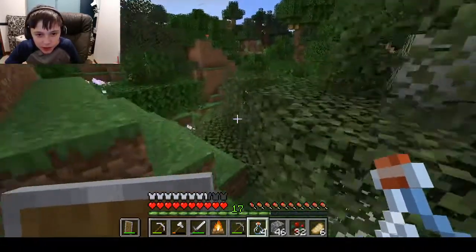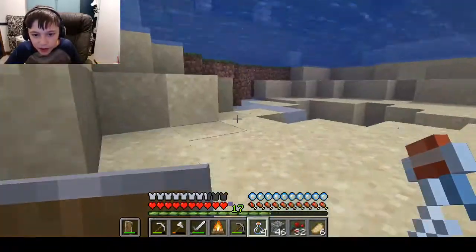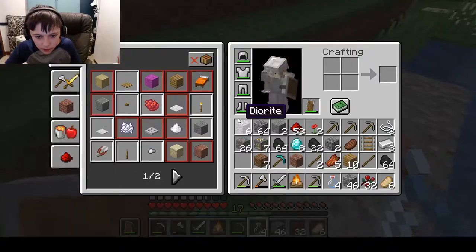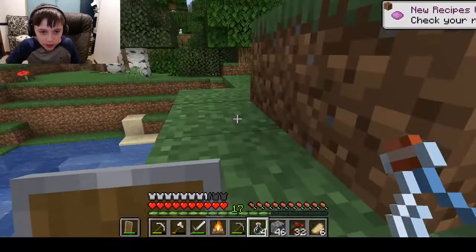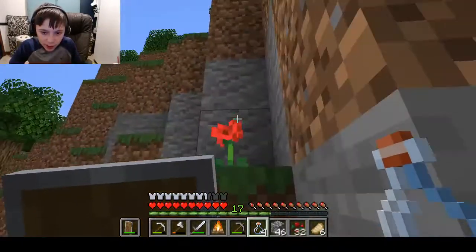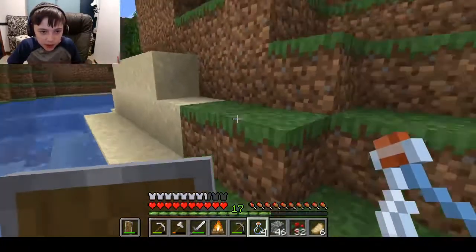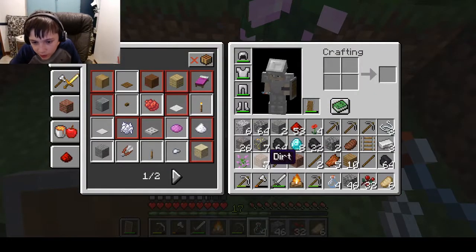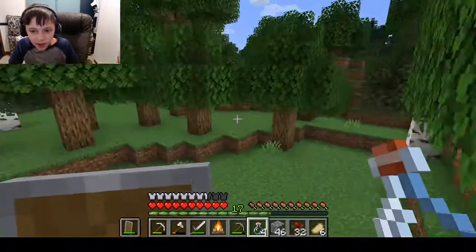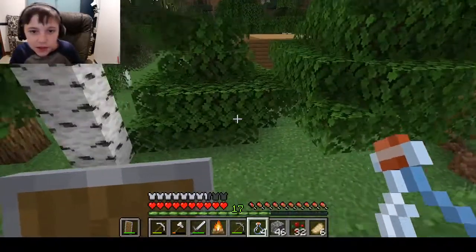I just need some gravel for a flint and steel for the campfire. I can't find any gravel around here — there's some clay, I wanted to make bricks. I should also collect some flowers for the bees. I really want to make a bee farm, like a bee box, because I know they're in the game and I want one so we can actually start farming bees. Let me grab some flowers and head back home.